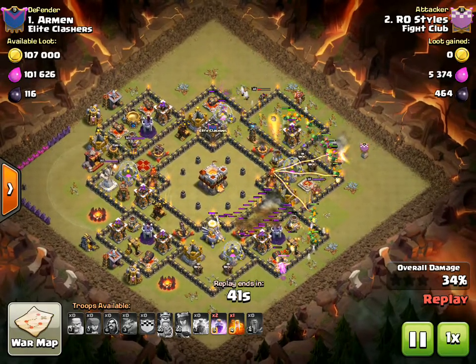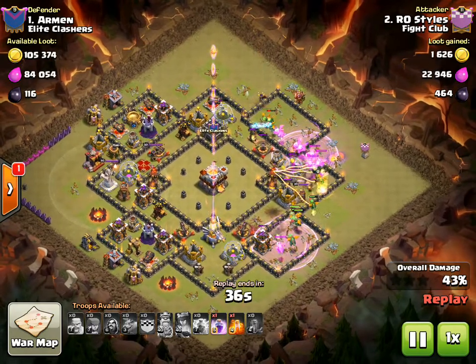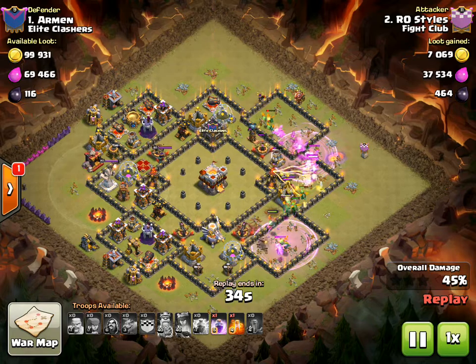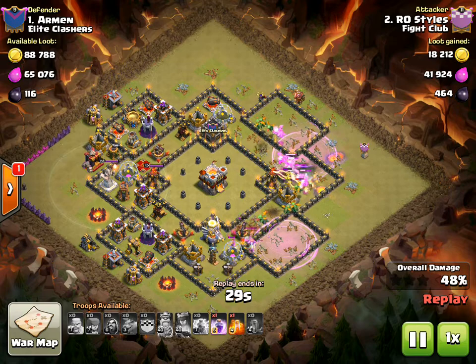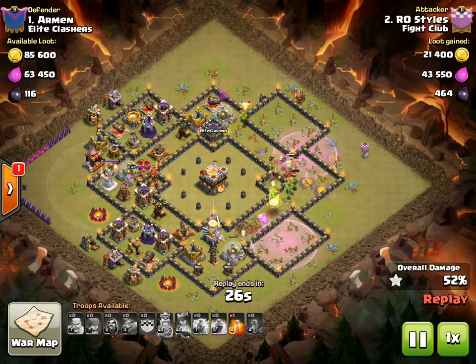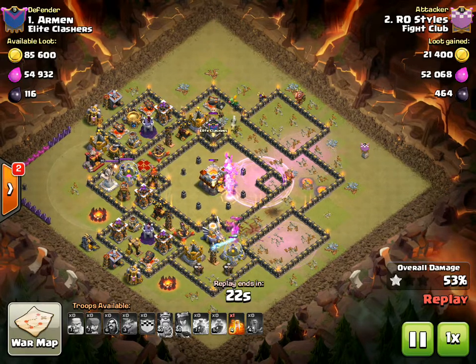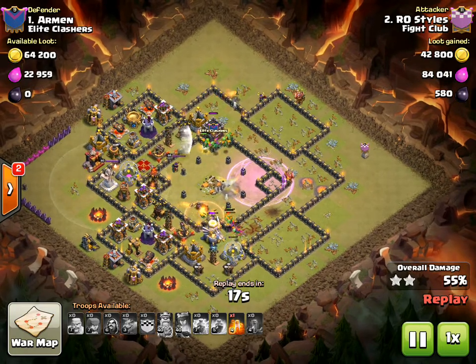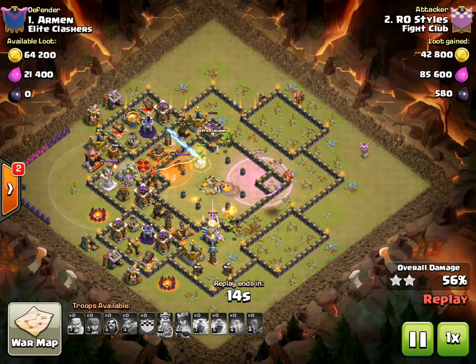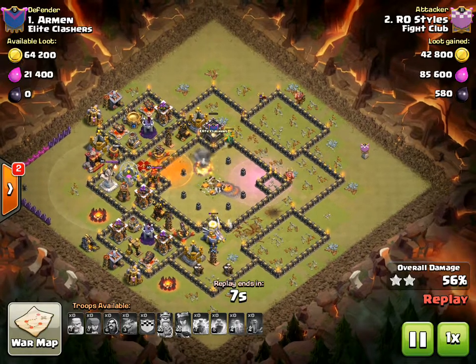The zapquake comes down on the air defense on the bottom, and on the top he has baby dragons coming in under a rage spell pushing into the core of this base. You can see just how many there are — the inferno tower cannot deal with all of those baby dragons, they're just getting absolutely overwhelmed. Then a rage spell comes down to finish off the town hall. He already has that first star and just wants to secure the second, though that rage spell was not the most effective one. Still, a good attack from RO styles.